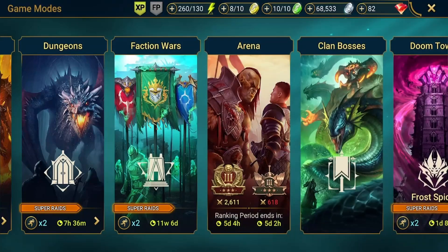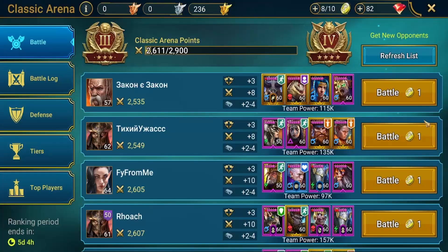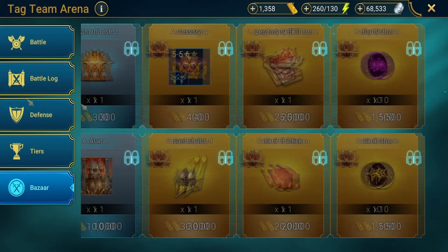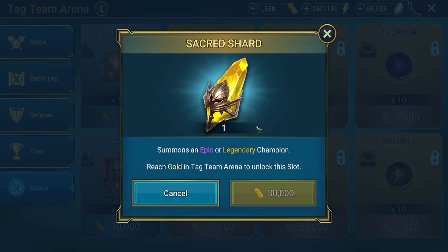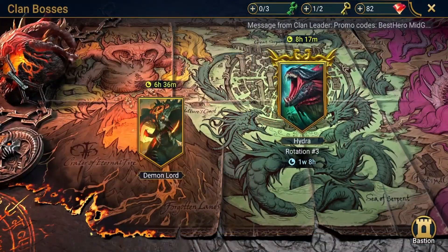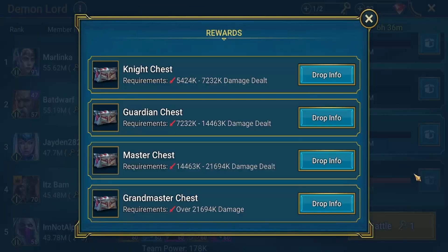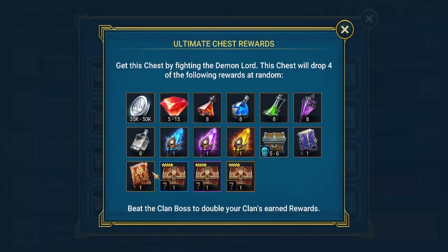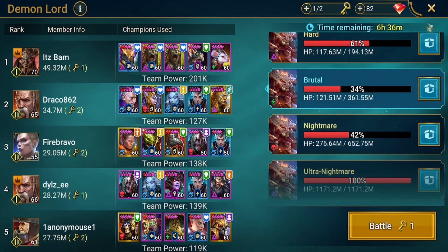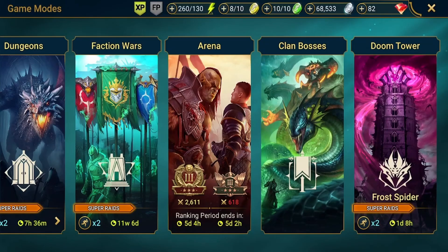In the classic arena you can only get sacred shards if you finish platinum, which is a challenge in itself. You can also get them from tag team arena if you finish gold tier. From clan boss, you can only get sacred shards from nightmare difficulty and above. If you can down both nightmare and ultra nightmare you'll get more sacred shards, and this will become your best consistent source of farming sacred shards.